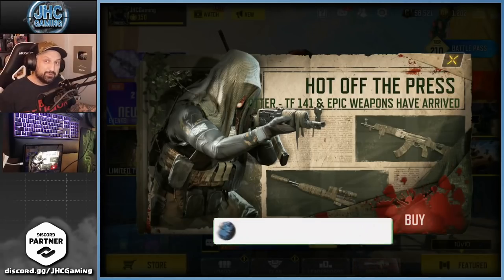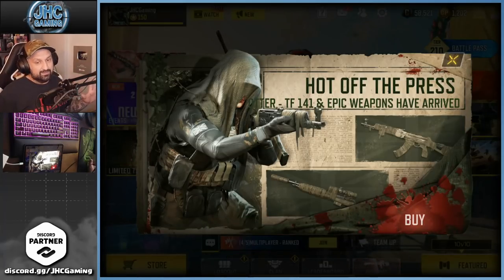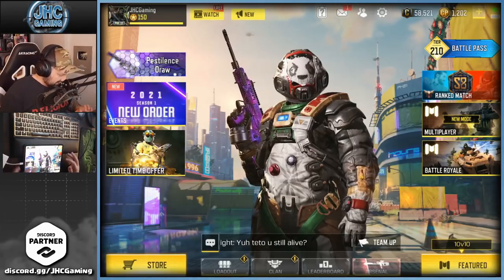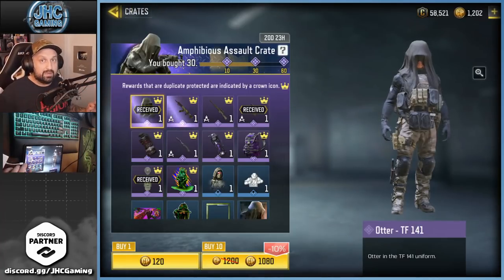Hey guys, Johnny here back with a brand new Call of Duty Mobile video. Today we check out one of my favorite skins in the whole game — it came out about a year ago but now it's back. The crate is back: the Otter Task Force 1-for-1. You guys have got to see this skin. If you don't know about it, it is pretty rare because with old crate skins not everyone buys crates.